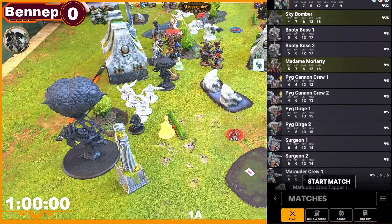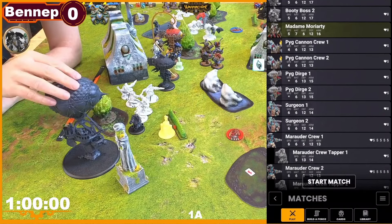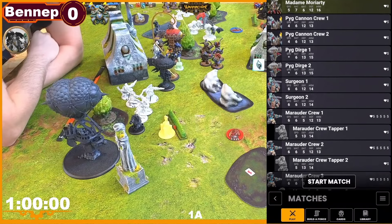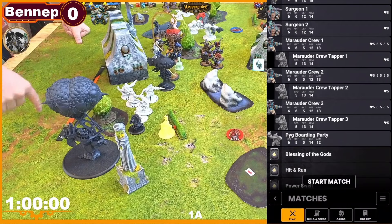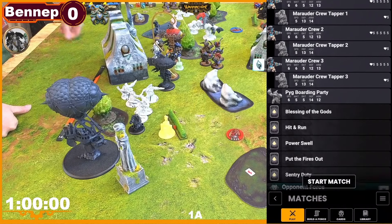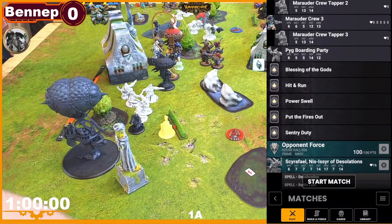Then we have two Booty Bosses — great models and great abilities — then Madam Moriarty, a Crocodile with two pick cannons that are down on hit. Two big Dirges, one Surgeon, a second Surgeon, and three units of Murder Crews with Toppers. Their abilities will come quite handy against Seraphel because those units cannot be knocked down. We have a Big Boarding Party, and for command cards: Blessing, Hit and Run, Power Swell, Put the Fires Out — so no continuous effects — and Sentry Duty, so Shield Guard.